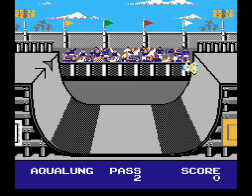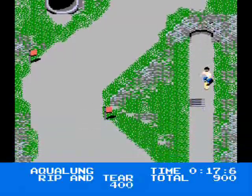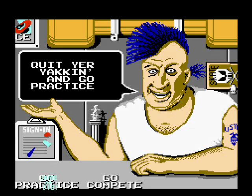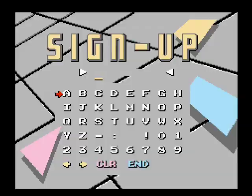There are five different events: the freestyle halfpipe, the high jump, the downhill jam, the downhill race, and the pool joust. There's a practice mode which pretty much gives you an easy mode to get a feel for the game, and then competition where you and up to 8 players can sign in to compete.